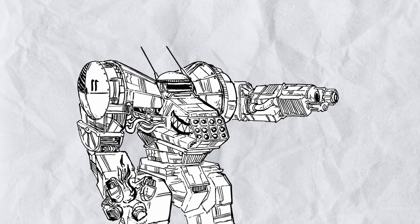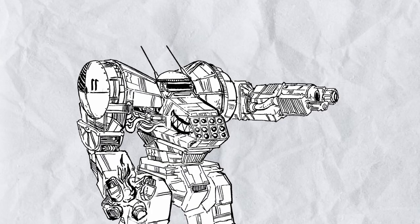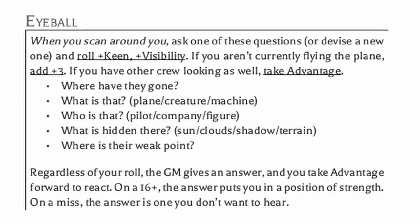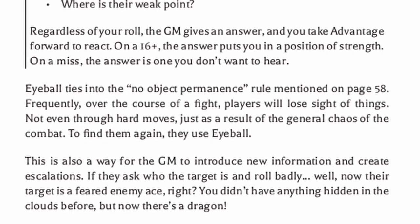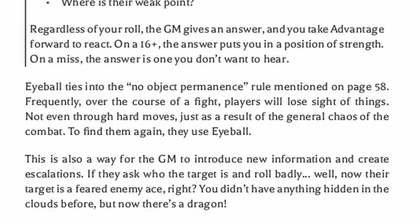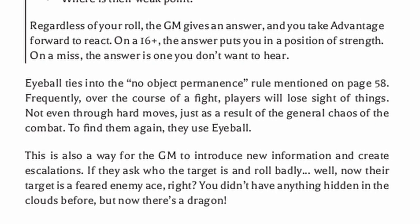If there's an enemy, shoot it; if there's nothing, find something; if there's an ally, line up with them in a formation and fly with them. If you want to find or see something more than just what is in front of you, I recommend the Eyeball move, which is a move specifically for looking at stuff, and how good your roll is could make your situation better. You should use the Eyeball move like every time your turn comes up — not only does it give you a benefit even if you roll badly, which means players are incentivized to use this move more often, it also makes the GM's job easier because they just throw stuff at you instead of trying to track everything too.